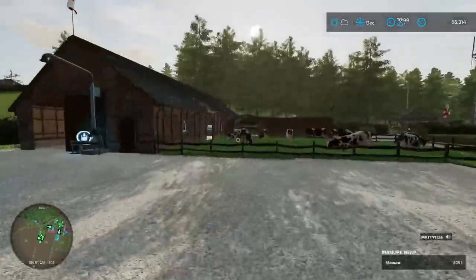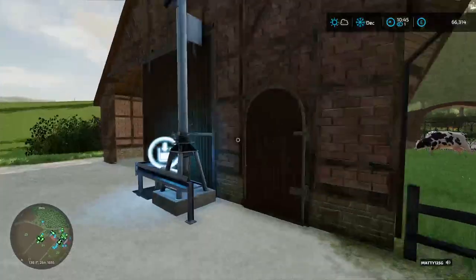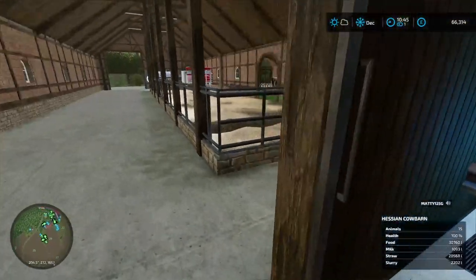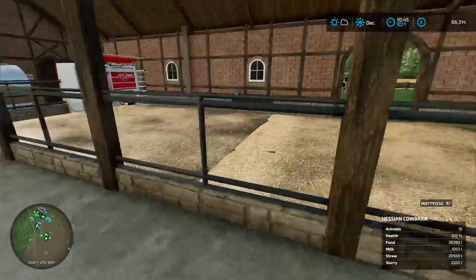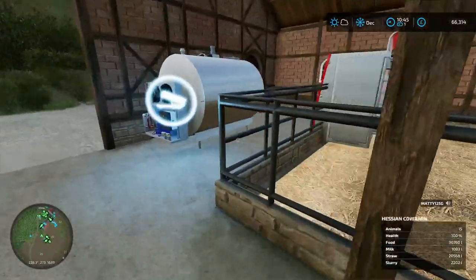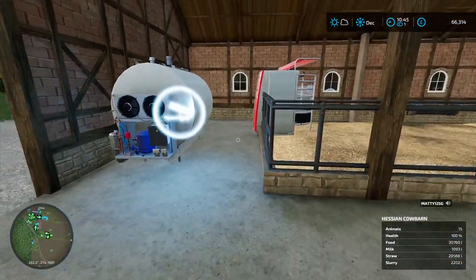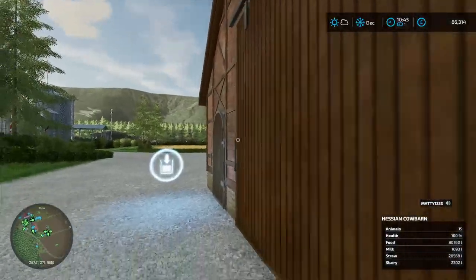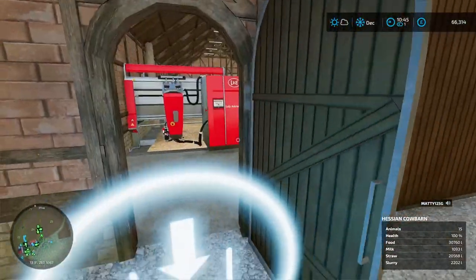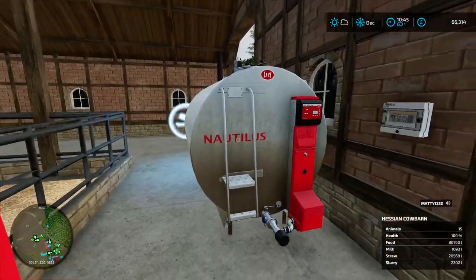This is the cow shed from the Hessian pack — holds up to 45 cows. You be quiet, Daisy! Your slurry point is here and I'm assuming your milk as well — milk and slurry. We'll soon find out when we go to use it. Straw bedding can be dumped pretty much anywhere; it lets you use the trigger in here, same with the food. That's a tip point there, and I'm assuming you get something out here — could be milk, could be slurry. There is no pipe for it, but there is a door.